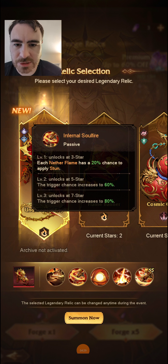Each Netherflame has a 20% chance to stun. If you get it up to 7 stars, that goes up to 80% chance to stun. The Mystifiers Stun Team — that's a very powerful PvP synergy already. With this Underworld Key, it's going to get even more oppressive if you have it up to 7 stars.